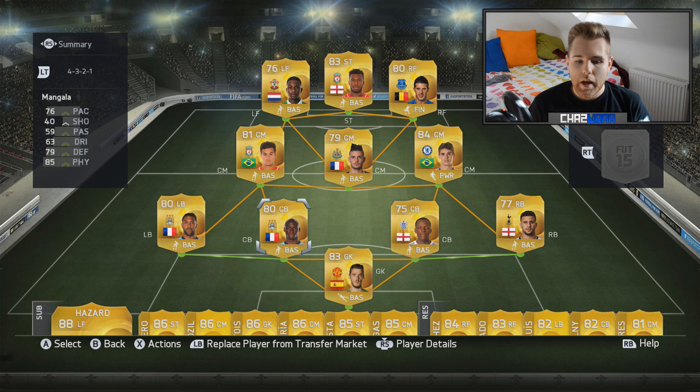In defense we've got Mangala and Onua - both brilliant pacey center backs. Anything above 75 pace is more than enough; Mangala has 76 and Onua has 83, which is obviously great. They've both got good defending stats and seem to defend really well regardless of who's attacking. At left back is Cliche - really quick with good defending stats, and he links with Mangala. On the other side we've got Kyle Walker with 91 pace and 80 physical, very difficult to get past.